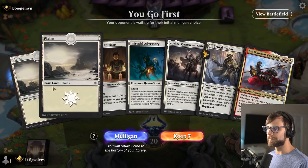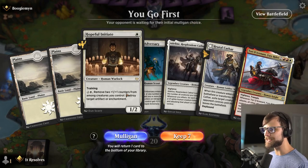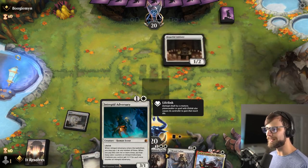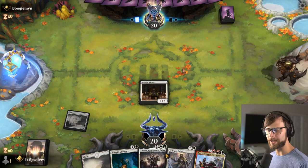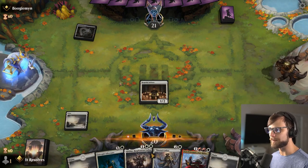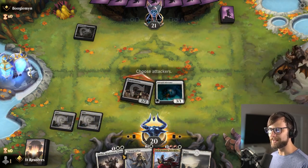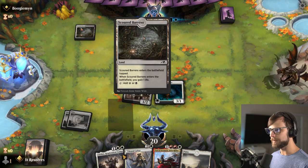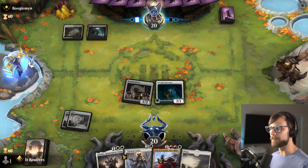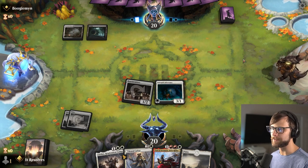Here we are for game number one. What an interesting hand — very white-focused, but I'm kind of tempted to keep it. Generally this is a terrible idea, but we'll try it. We've got a nice one into two, so I feel somewhat okay about keeping this. Any land gets us up to Adeline or Brutal Cathar, both of which are great options. Unfortunately that's another white land, not exactly what we want, but that's okay. Let's attack in for one and see what the opponent's up to. Scoured Barrens leading the pack, and then a black source — so this could be like an Infernal Grasp or a Cut Down that we're up against here.